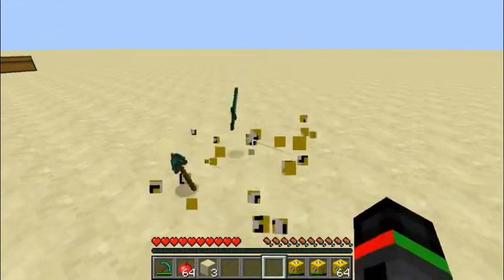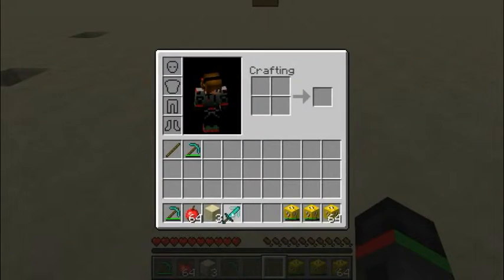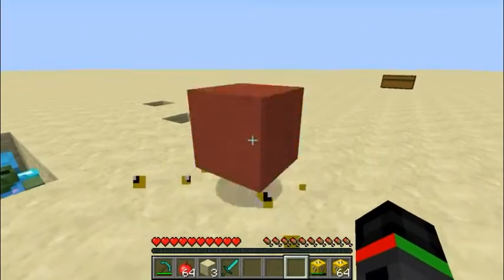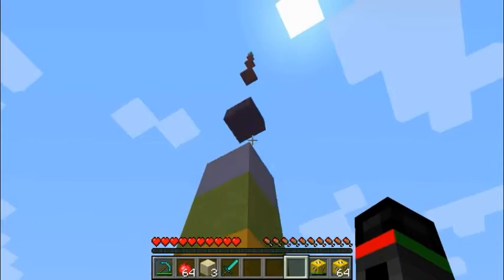Let's get over the lucky block. A diamond sword - that's gonna help! Let's put that piece up there. Oh, a diamond block!